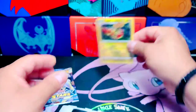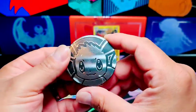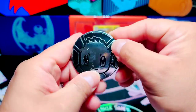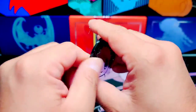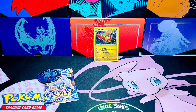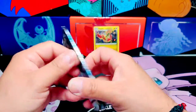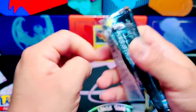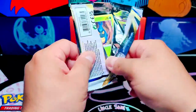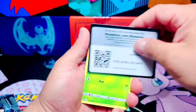All right, let's take a look at the ETB coin. Look at this — that's just the plastic on it. All right, let's get to it. Let's see if we happen to pull the greatest pull of all, which is that rainbow rare Charizard or an Arceus. Look at the blister — it's falling apart. There's the code card for you guys.